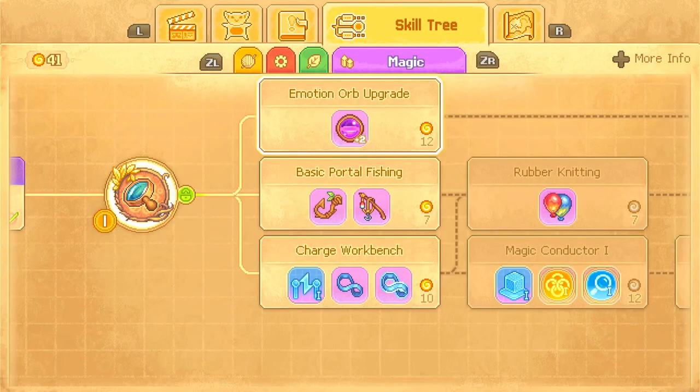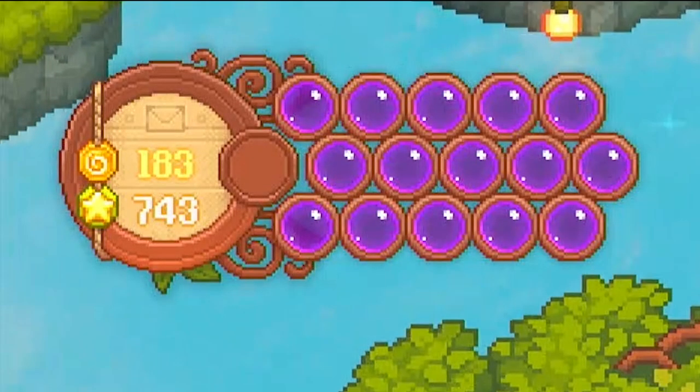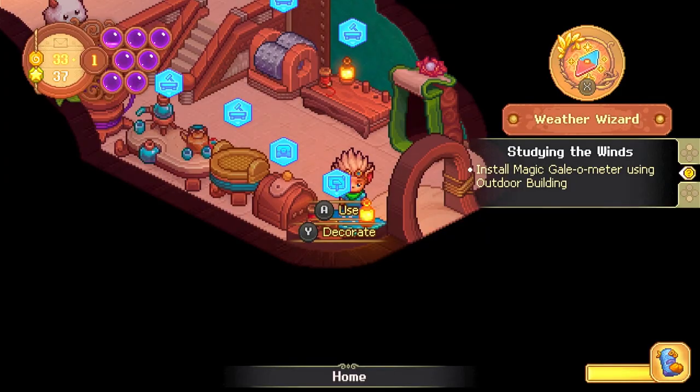Unlocking skills gives emotion offs to increase emotion capacity, so you don't have to rest as often to earn skill spoils. You can also earn extra offs by decorating your house, like placing windows and flower pots.